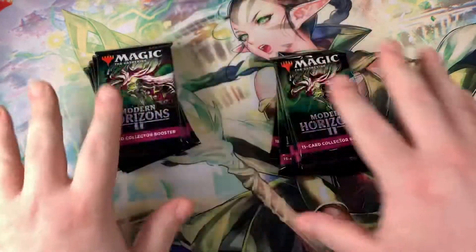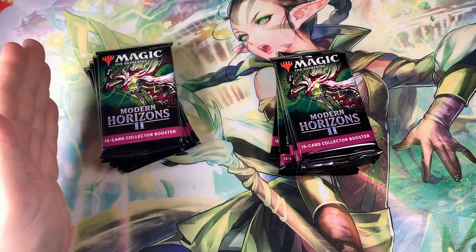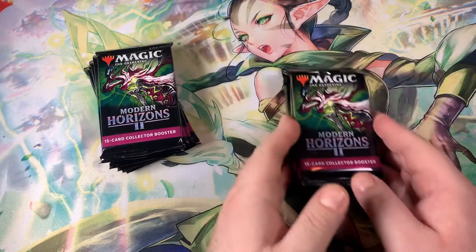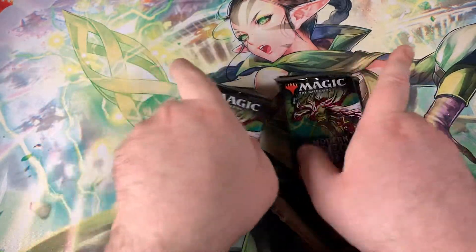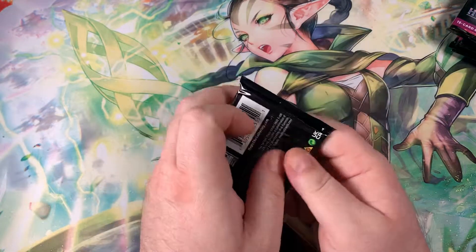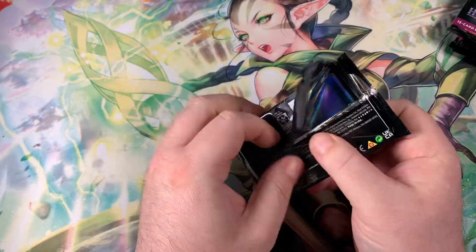I'm going to try to make more organized piles here — with the Fetchlands and the lands on the left side, a Mythic and Rare pile, and just goodies overall. So we got the 12 packs. First pack, let's do something a little different.